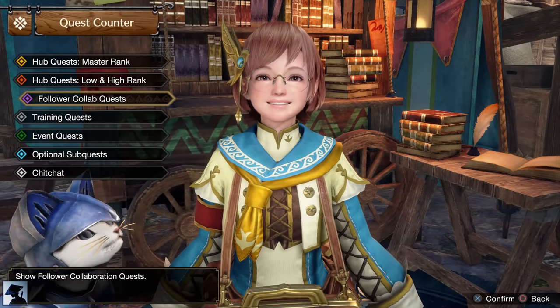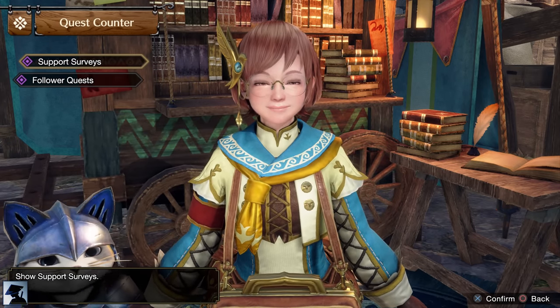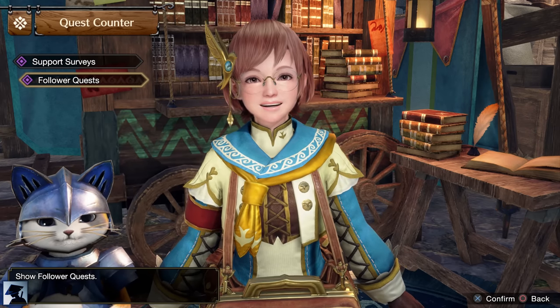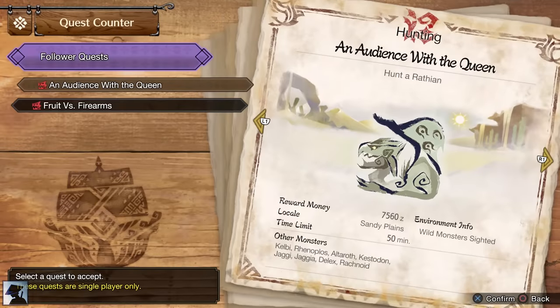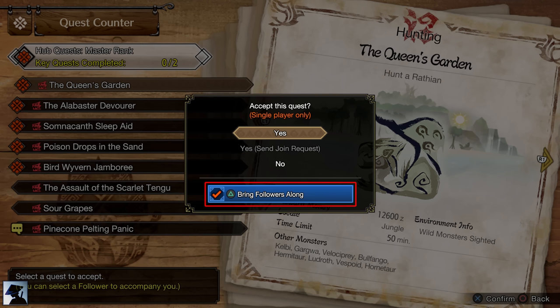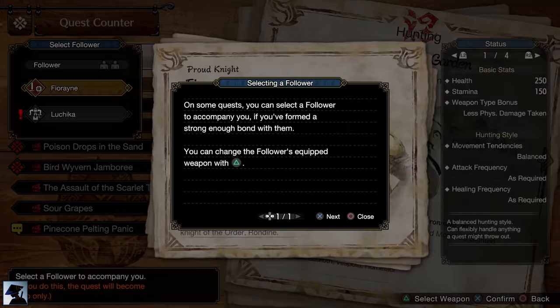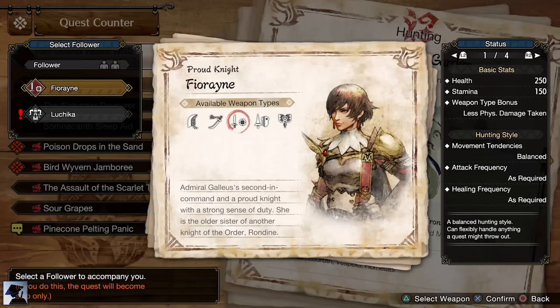Lastly, with Master Rank 2 you will also unlock the new Follower Collab Quests. These are divided into follower quests and support surveys. By completing them you will deepen your bond with a follower who will accompany you in the quest. From now on you will be able to bring a follower with you during Master Rank quests. My recommendation is to use them even if you are planning to play solo, since the quest's difficulty will not increase nor will the monster's HP, so bringing followers will always result in an advantage.